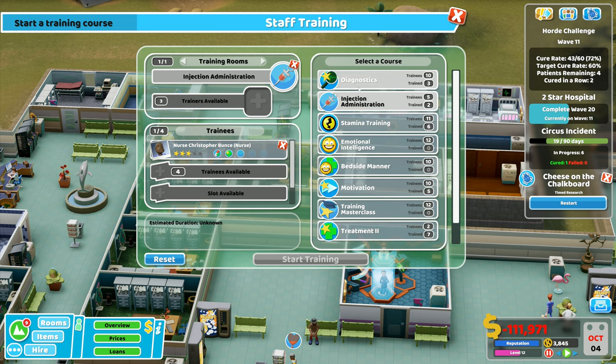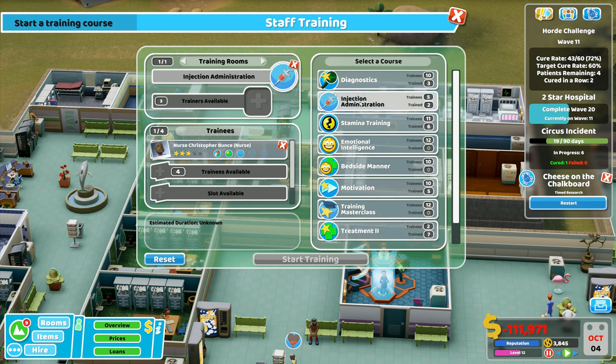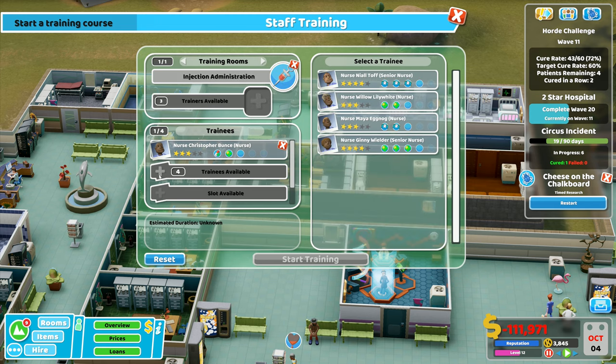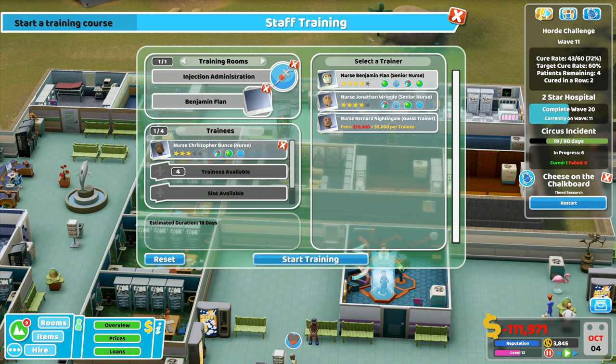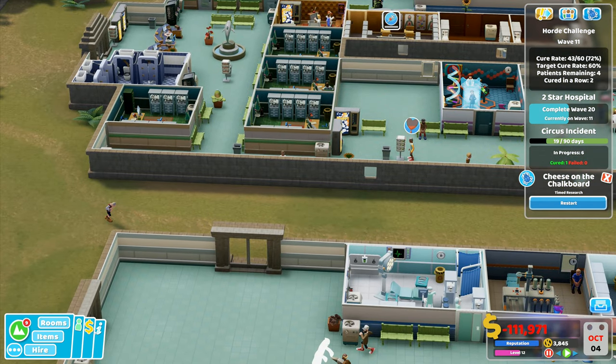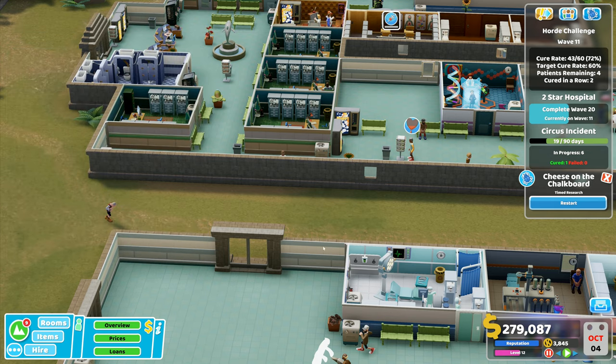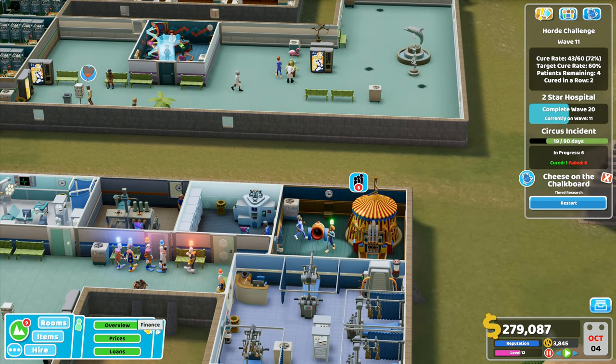You want injection administration but level three treatment — I've only got one other nurse who can do level two treatment. I'll change that: injection administration for you, trainers available — you're 195 so you'll do the training. That's free training. Then in loans I'll repay both with just four grand remaining and take them both out again, giving me 279,000 to play around with.